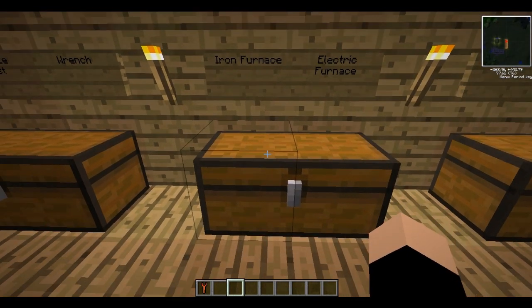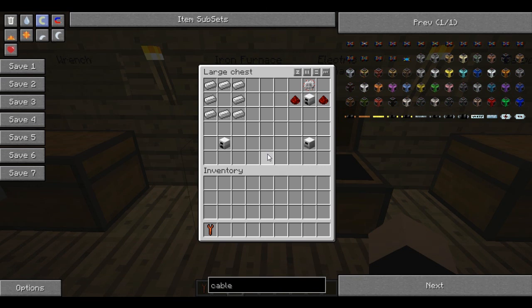Next we're going to make an iron furnace, which is slightly better than a normal furnace but not majorly better. To make an iron furnace, it's the same shape as a normal furnace but with iron ingots instead. Once you've got your iron furnace, we can then upgrade it further into an electric furnace, which uses the iron furnace in its recipe.